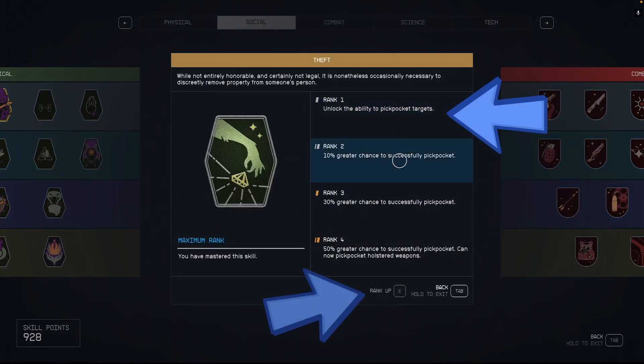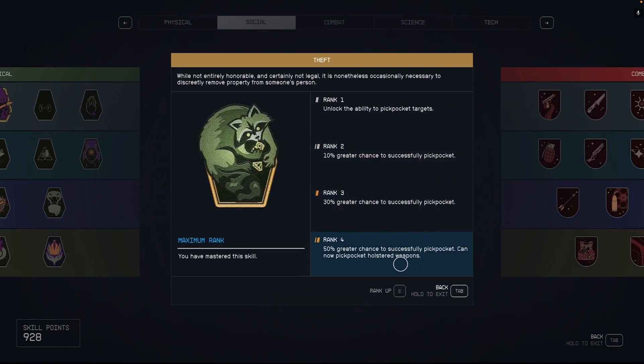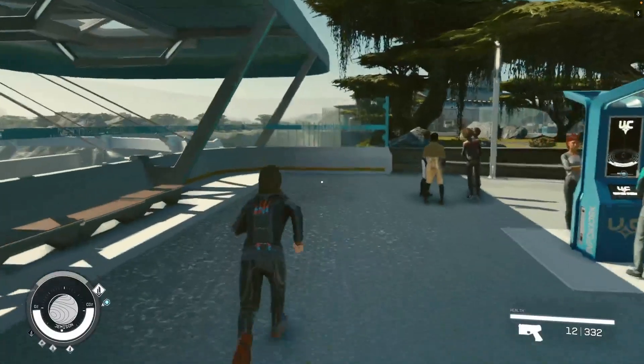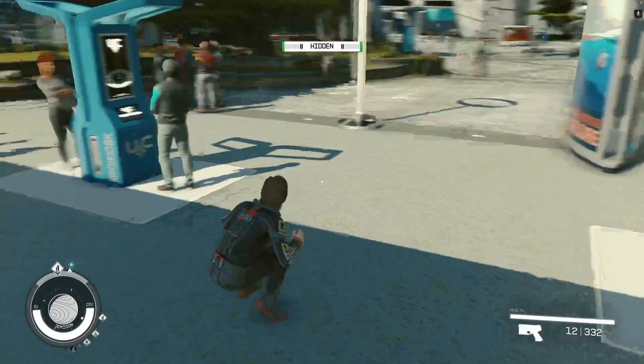Click on Rank 1 and then press E on your keyboard. Now that the Theft skill has been unlocked, let's try some pickpocketing. But first, here are the rules to avoid getting caught while pickpocketing in Starfield.